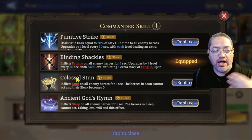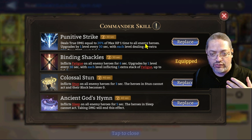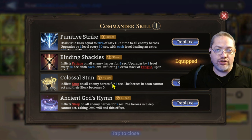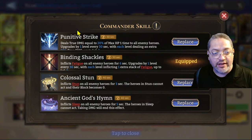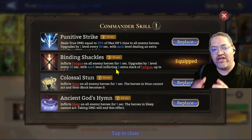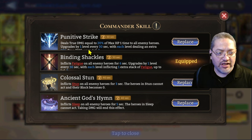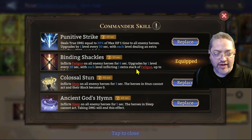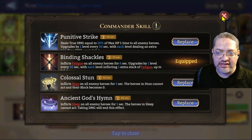From my testing, I really liked the Colossal Stun and used the Punitive Strike because it forced the opponent to bring in a healer instead of another DPS. But this is the type of change we were looking for in Classic Arena — they just decided to reserve it here for Real-Time Arena. This would have been a perfect wrinkle to add to what had become a boring Classic Arena.